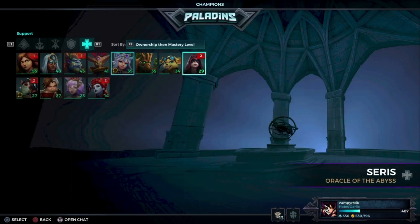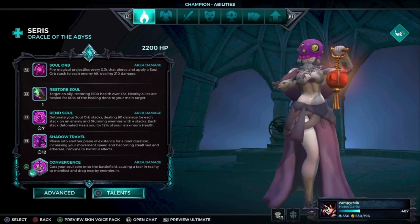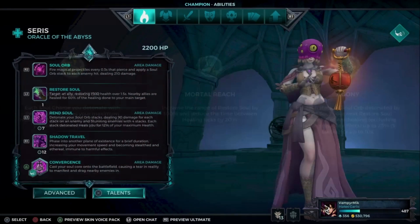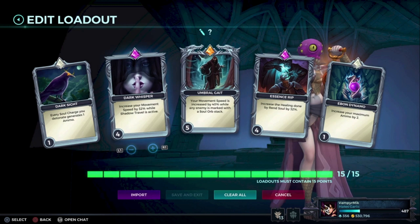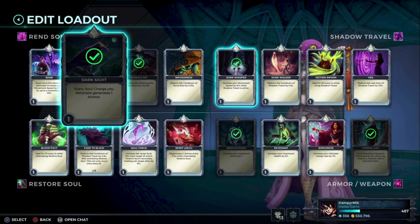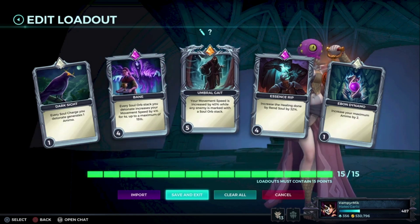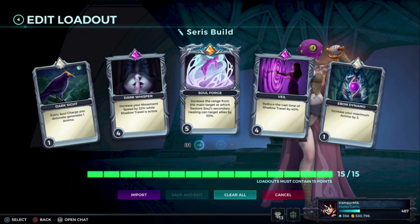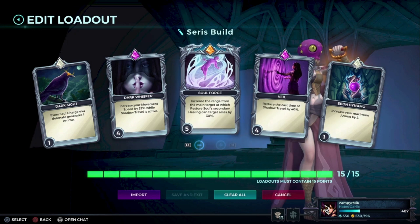We also have a build for Cerys because she can be really annoying if she becomes an aggressive support. Soul Collector has a build for that — very aggressive playstyle. If you don't like Dark Whisperer, you can go for Ban because that one can also be very strong. We also have a more supportive playstyle build for Cerys.